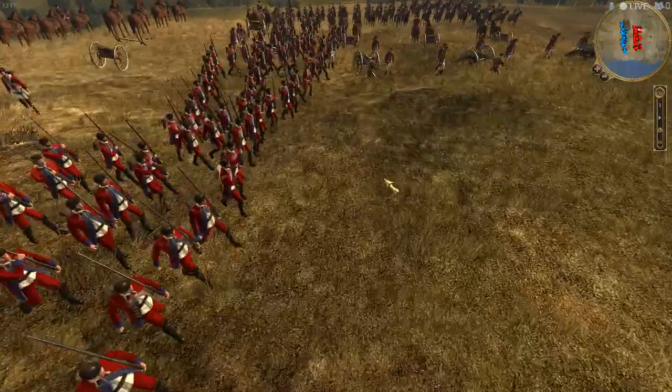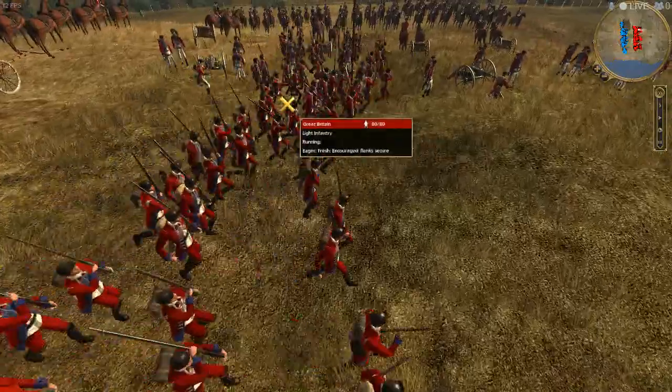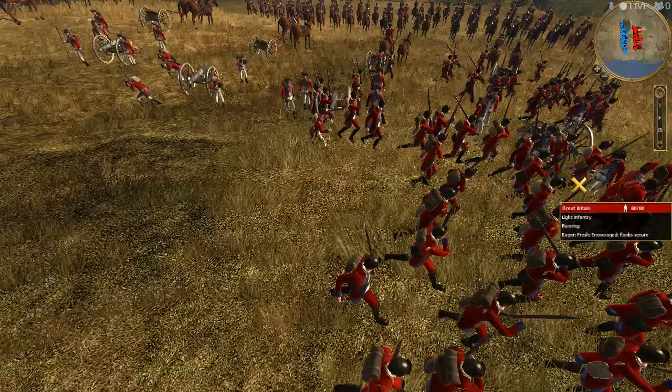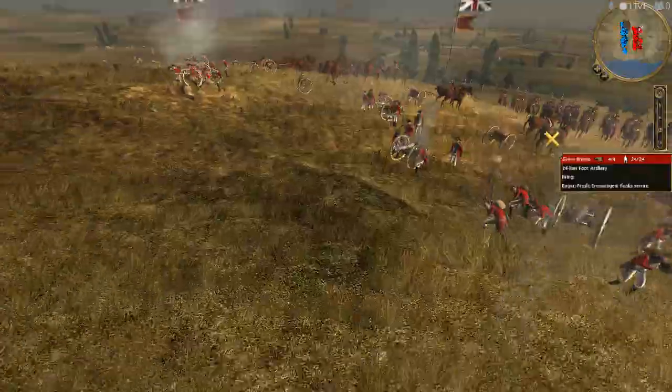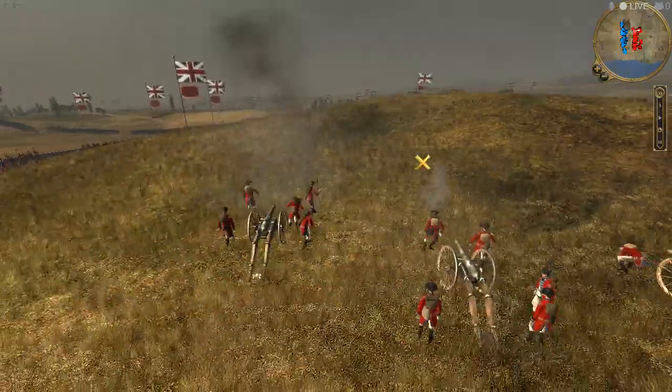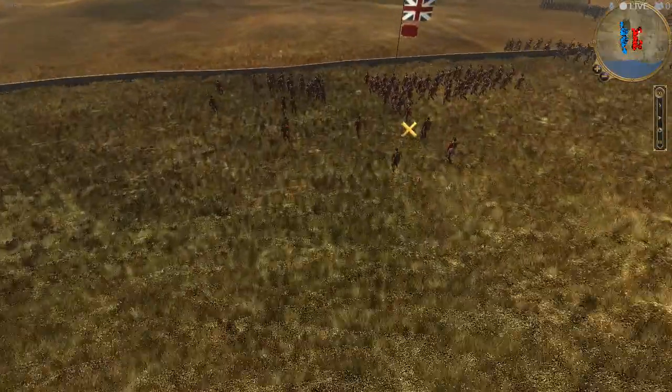They have line infantry, then more line infantry — oh that was light infantry my bad. This is so risky, I wouldn't do this — they got right in front of the cannons. They just made it. But never mind, this is terrible positioning, horrible positioning. What was that dude thinking?